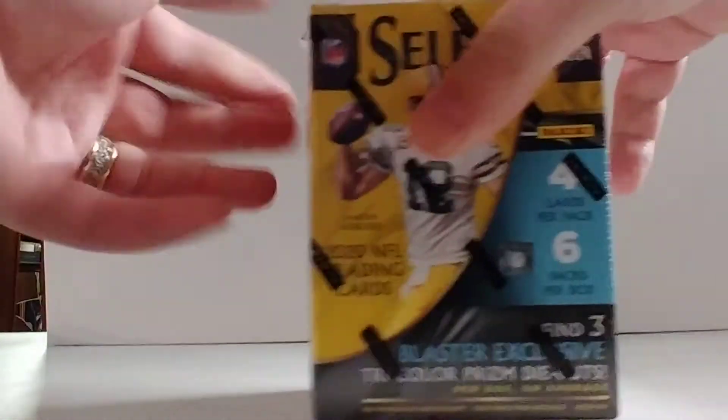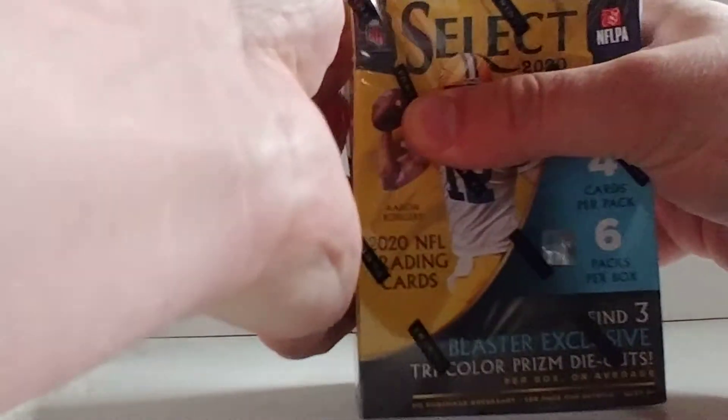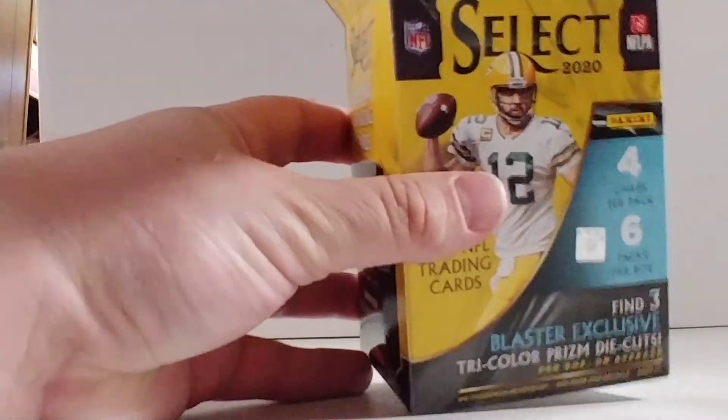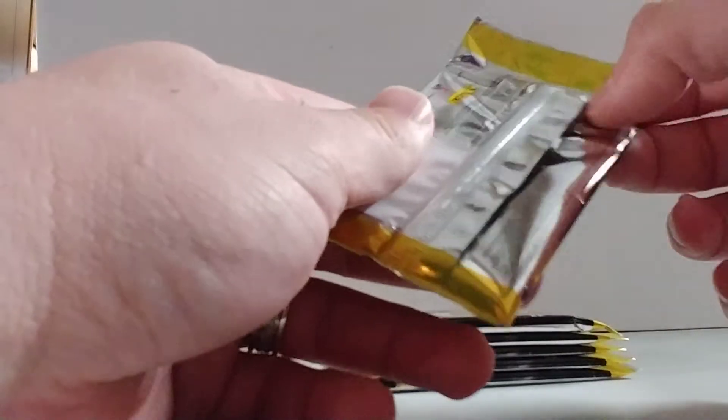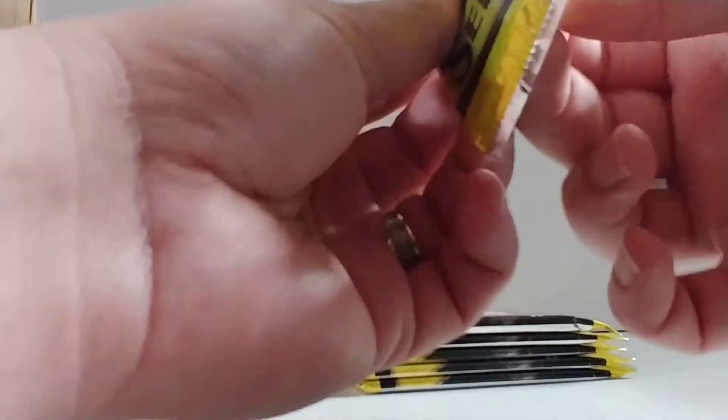And now, what we're really here for — 2020 Select. I have one more blaster box of this. I don't know if I'll open it until I see if I get any more next week. I did open a box the other day from Target — this one's Walmart — and it was pretty awesome. I had a Herbert die-cut blue parallel or Jalen Hurts orange parallel die-cut, and a CeeDee Lamb blue field-level die-cut. It was a pretty good blaster box. Let's hope that this one is even half as good.